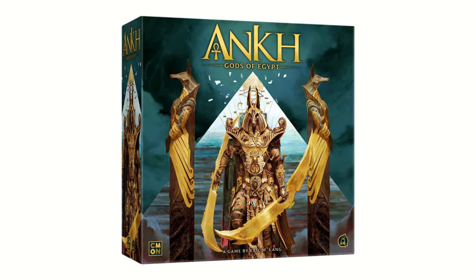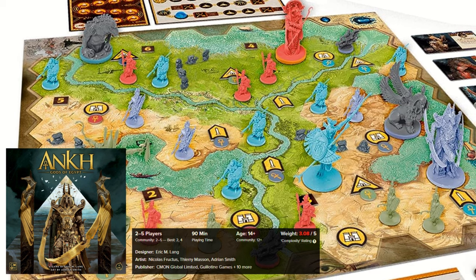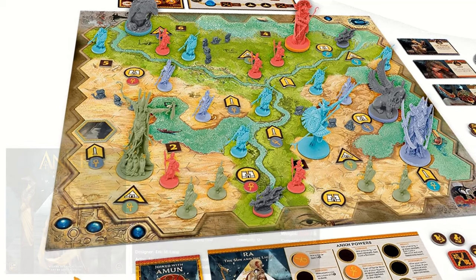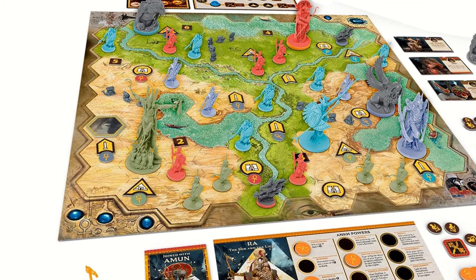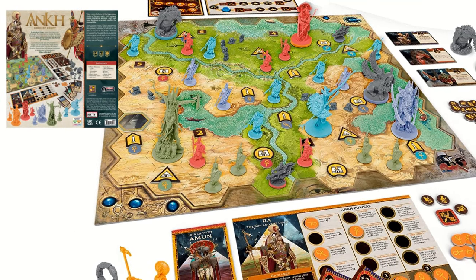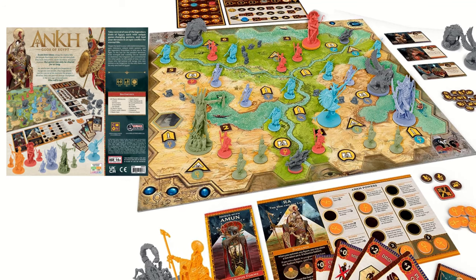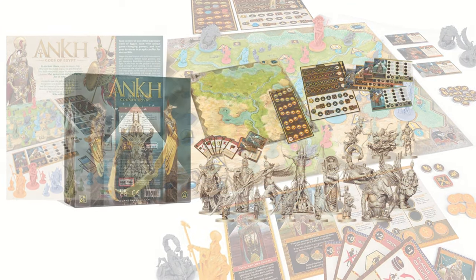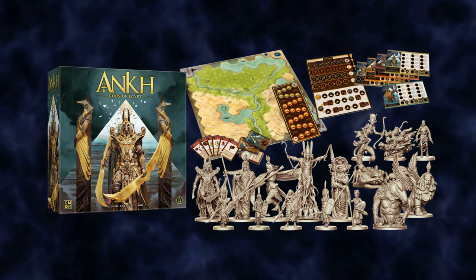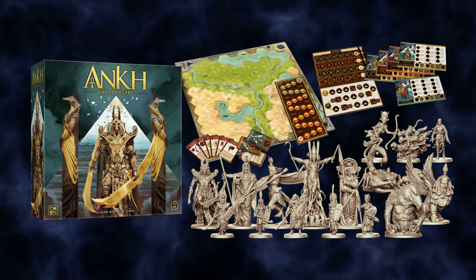Next is Ankh: Gods of Egypt. In the game, you take on the roles of deities from ancient Egypt, engaging in fierce competition to establish their supremacy. Their objective is to collect devotion points, which can be acquired through various means such as controlling obelisks, temples, and pyramids, as well as building a devoted following. The game has an expansive board, captivating miniatures, and an intriguing array of monsters and godly powers. Really, really cool game with well-crafted components.